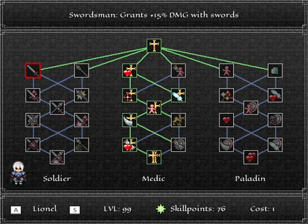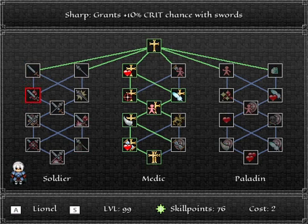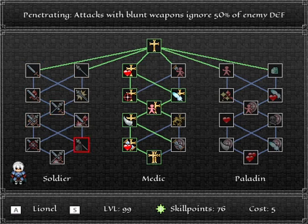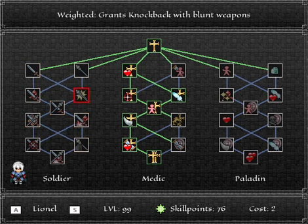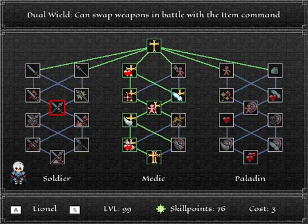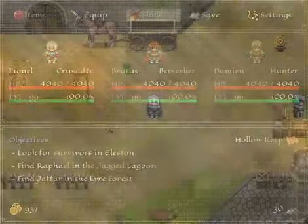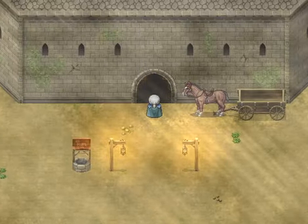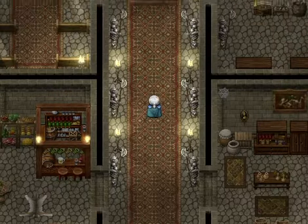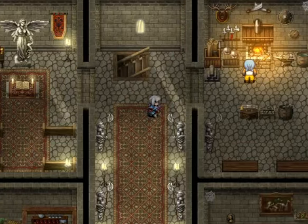Same with Lionel — he gets the two left skills with swords, the two right skills with blunt weapons, and then further down another skill with swords and another with blunt weapons. Lionel's actually kind of interesting because he has an ability in the middle of the tree called Dual Wield, where he can swap weapons in battle using the item command. I'll actually demonstrate that because it's a pretty cool skill.